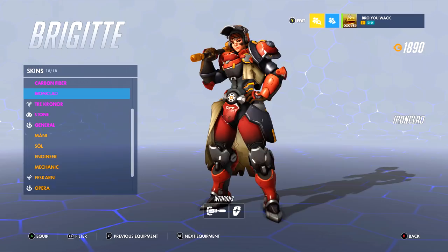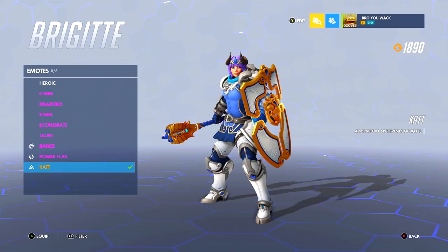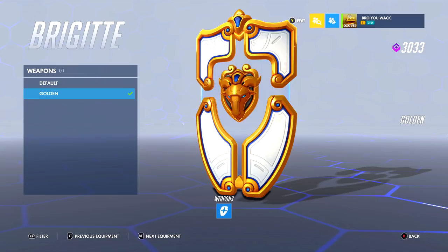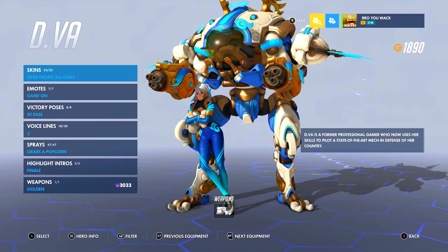I really like Ironclad because it's a callback to Torbjorn's classic skin but in Brigitte form. But if you're not using the cat emote, you're using the wrong one — look at that chonky cat! This should be a continuous emote if it's going to be a legendary emote. I do have Brigitte's golden shield, and on the goat skin it looks fantastic. I love how they made her accessory — the shield itself — golden too, because otherwise it probably wouldn't be worth getting the golden weapon.